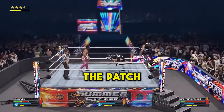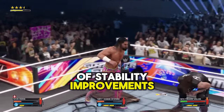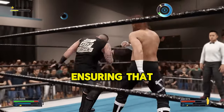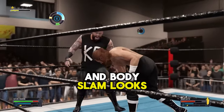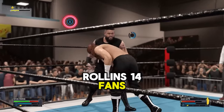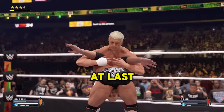Now let's break down the patch notes. General gameplay: we're seeing a slew of stability improvements. Lighting issues in arenas are now fixed, ensuring that every suplex and body slam looks visually stunning. And for the Seth Rollins fans, your entrance in the RAW 2002 arena is glitch free at last.